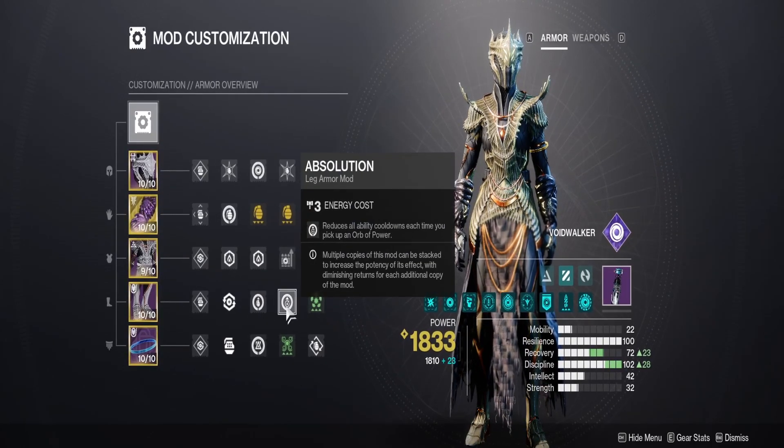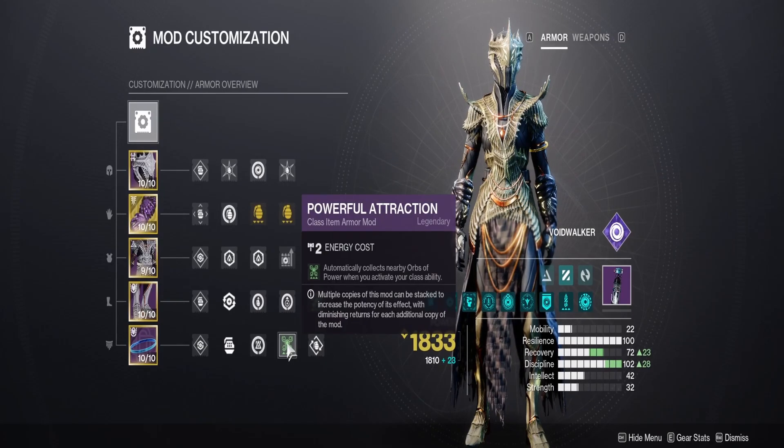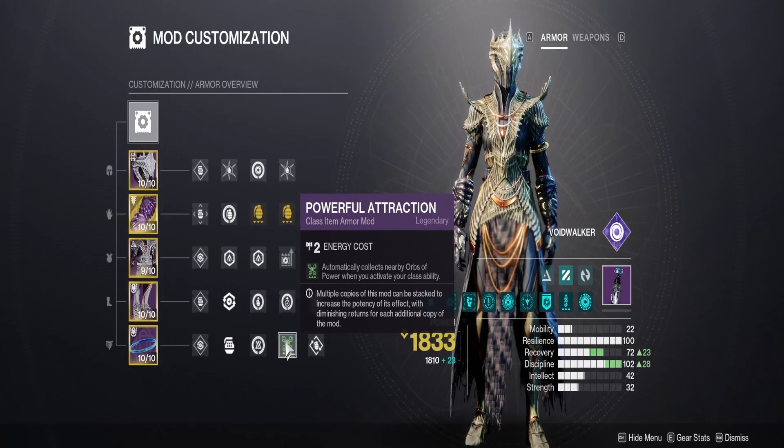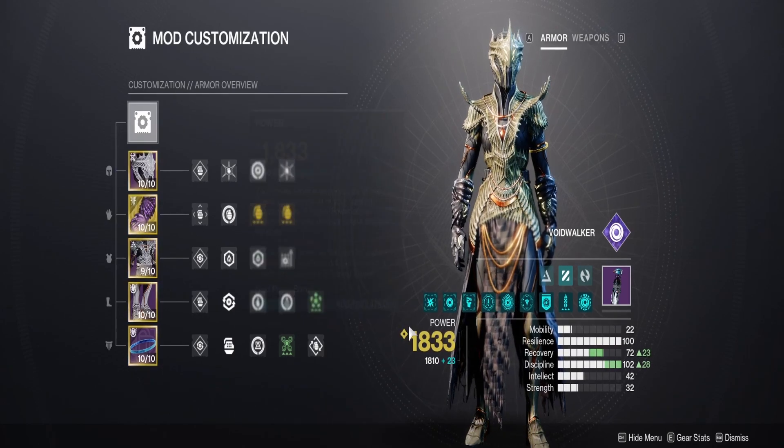Everything else is pretty default — we want grenade ability uptime, more armor charges to fuel Grenade Kickstart, and gathering orbs to generate more armor charges, which also feeds back into Grenade Kickstart.